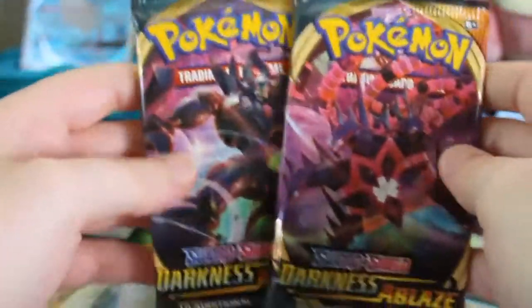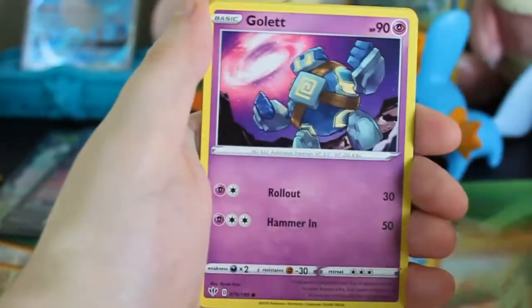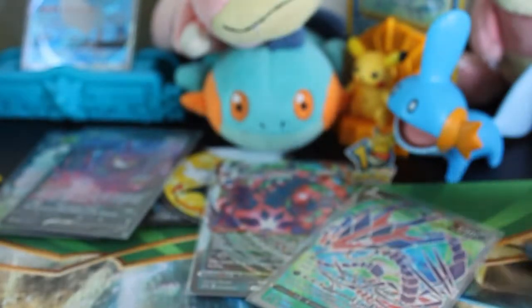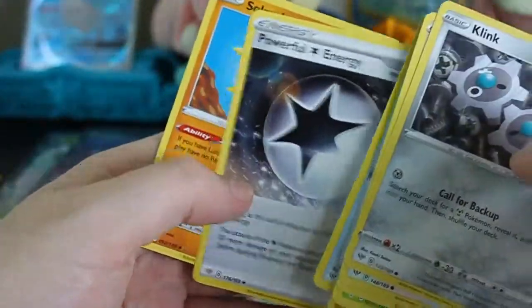Now it's down to these two Darkness Ablaze boosters. A light code — finally. Let's see what comes out of this. Bird Keeper, Steany, Ferret, Meltan, Funnel Bee, Parrots, Larvitar, Golet, a Reverse Rare Galarian Darmanitan, and a Hollow Hoopa. Not terrible, but not what I am looking for. Ending on a Green Code — Clink, Ducklet, Mareep, Paris, Catheta, Reverse Toxal, Hydraigon again, Cape of Toughness, Powerful Energy, Solrock.